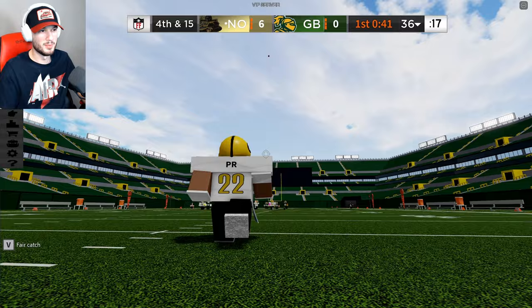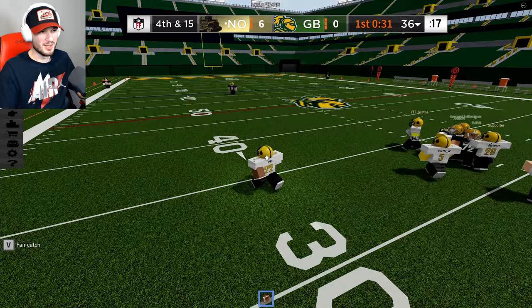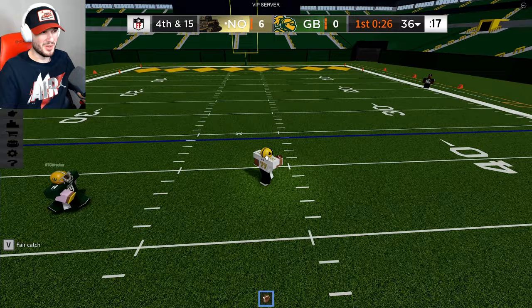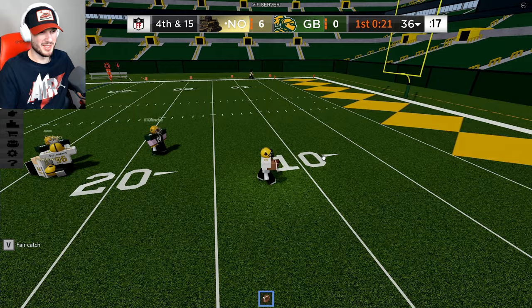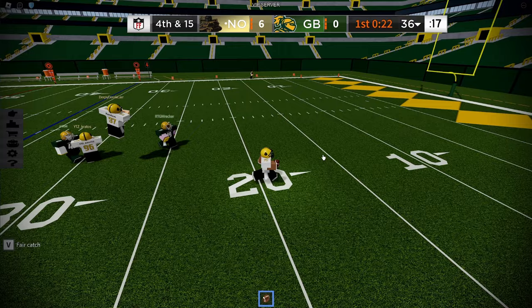At number 4, we have a punt return touchdown by the Saints. Watch me drop this. Number 34, come to me. Go first, we're going back. I have to catch the ball where the ball is — go left first and then I go left. Let me break our height. Just like the video, man — this is perfectly done. Pump fake at the 24 by Shaheed, across midfield — Shaheed is going to take this all the way.